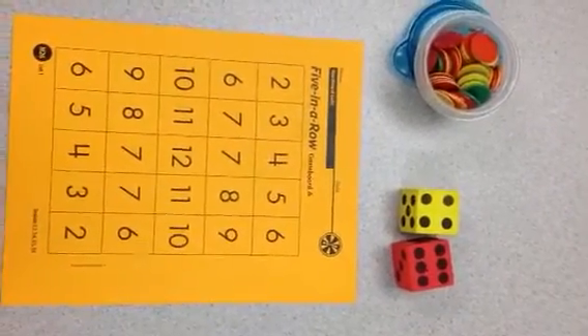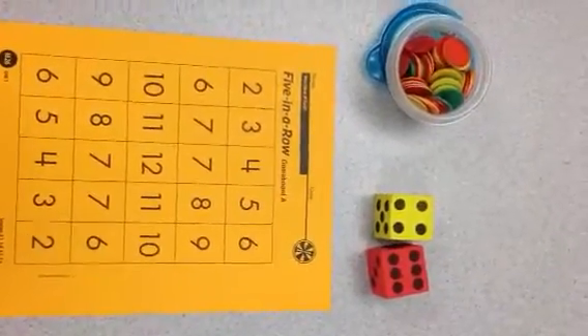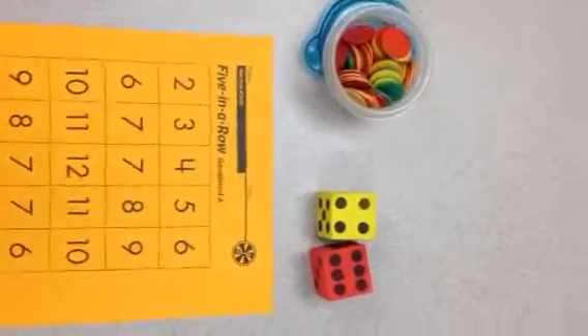Hi friends. I'm going to show you how to play Five in a Row in your workshop today. The supplies you're going to need are a game board, two dice, and some counters. Let's get started.